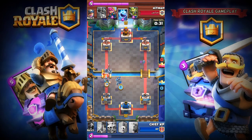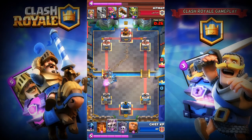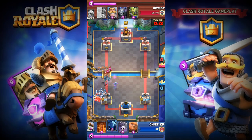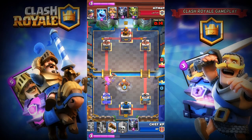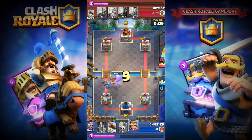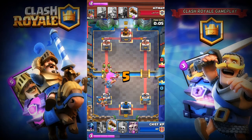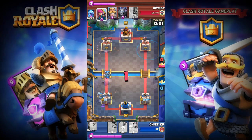I'm gonna place my Mega Minion and Knight. He's playing his Ice to freeze my tower using his card. I'm gonna place my Giant and Skeleton Army to take his Miner. He's still working on it, so I'm gonna place my Giant to distract the Elite Barbarian. He's gonna freeze my Giant, so I'm gonna put my Mega Minion and Knight on the back to distract his Miner.